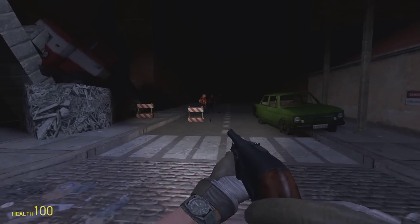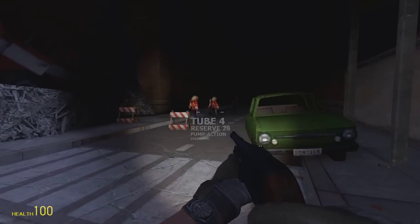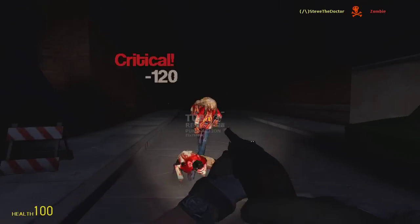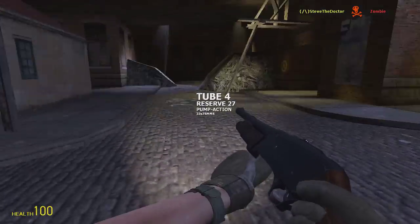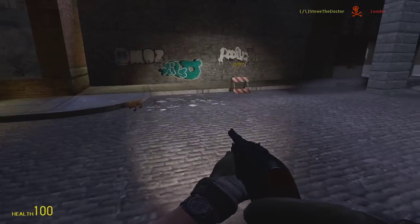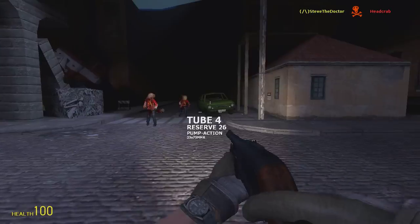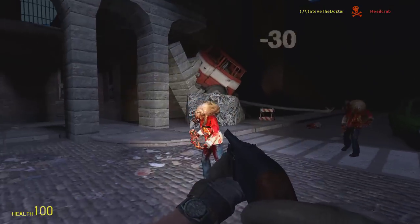Okay, so the zombies are spawning — here we go, I'll talk and shoot. Basically, this map, Night of a Million Zombies, is just waves of zombies that come at you, and the game tracks your kills.